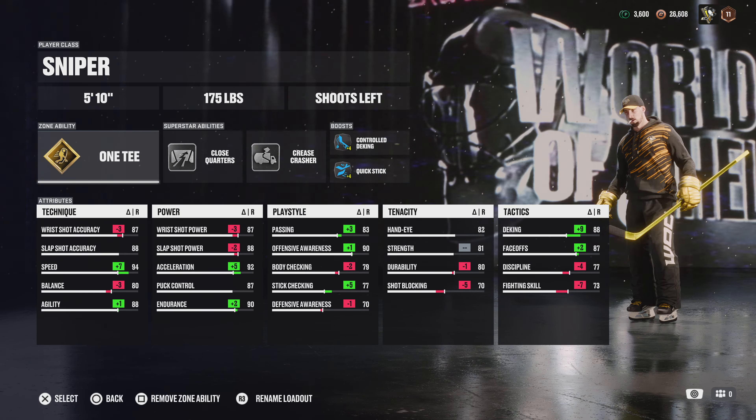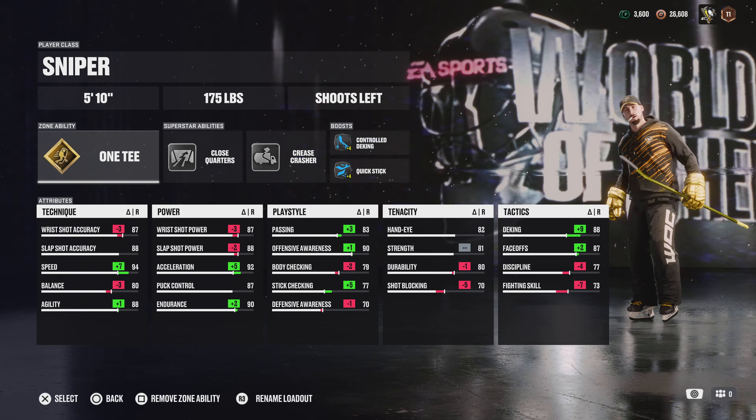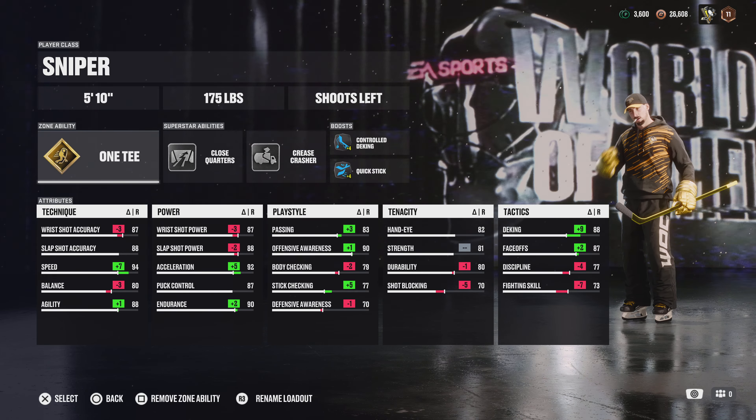All these abilities are going to help on offense, and the boosts with deking and quick stick help with my poke checking, stick checking, and deking. You can see below we still have 94 speed and 92 acceleration. I'm going to keep it paused here so you can pause the video and copy down the stats. Stick checking and body checking won't be great on this build — 77 stick checking is decent with the boost, but don't expect to hit people. He's a very fast build with a good shot, good wrist shot accuracy and power, good slap shot, good deking, and can win face-offs at 87.